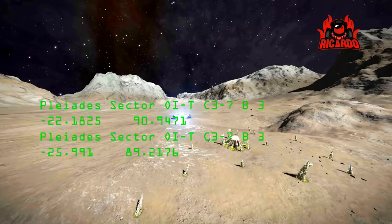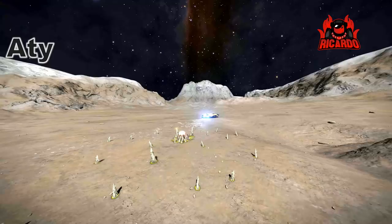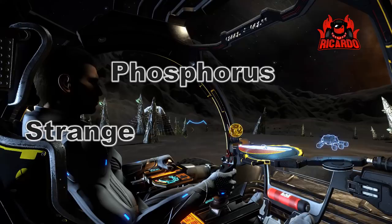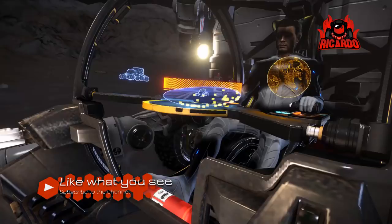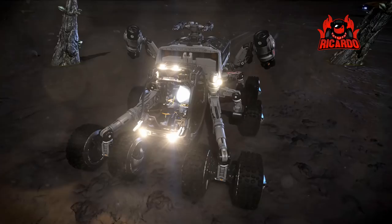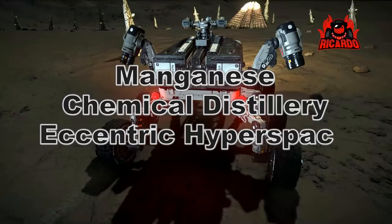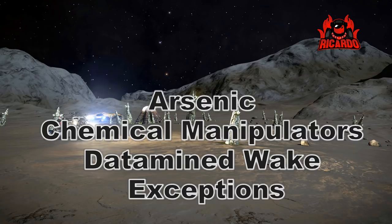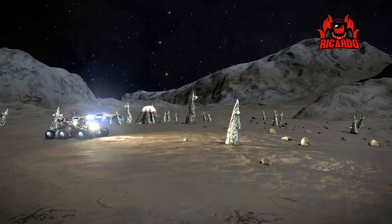In addition to meta-alloys, you're going to need atypical disrupted wake echoes, found by scanning ships. You'll also need phosphorus and strange wake solutions — again, scanning ships and mining will find you those. Manganese, chemical distilleries, eccentric hyperspace trajectories — for those you'll need a hyperspace scanner. And also arsenic, chemical manipulators, and data-mined wake exceptions. Those are generally what you need for the extended range blueprints to give your FSD that added bit of boost.